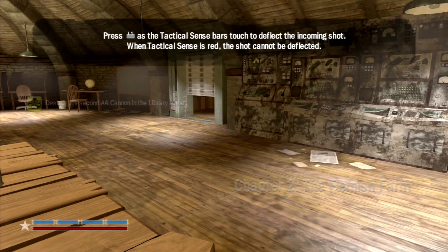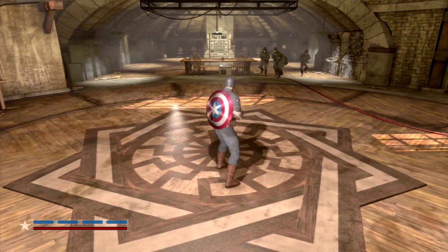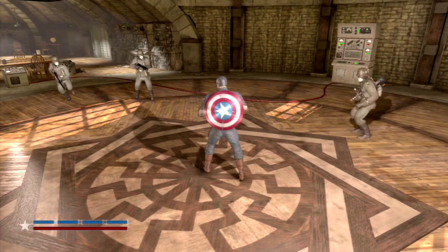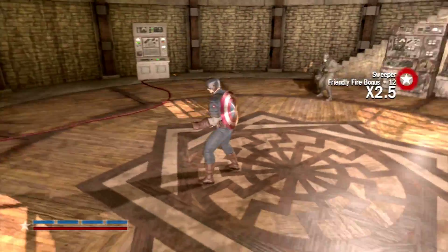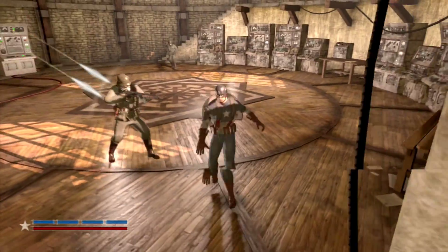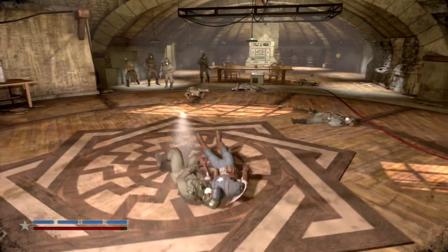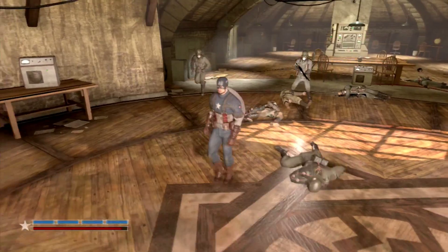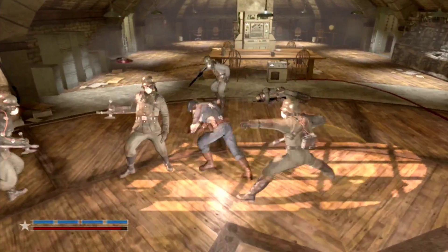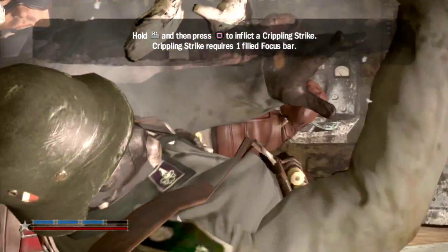Press L1 as tactical sun bars touch to deflect the incoming shot. So basically gotta take them out quick before reinforcements arrive. We can block these because our shield is made with the strongest metal on earth — vibranium. Cut off one head — taste my shield! Oh well. Oh my god there's a scientist. Just one hit on the scientist and that's it. It's so funny.